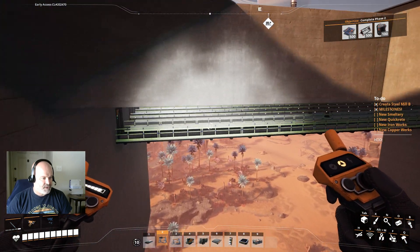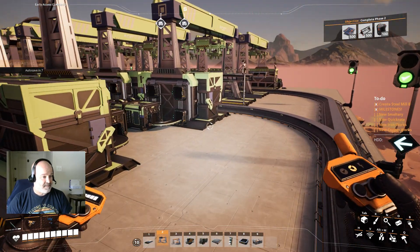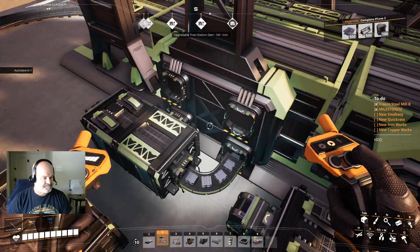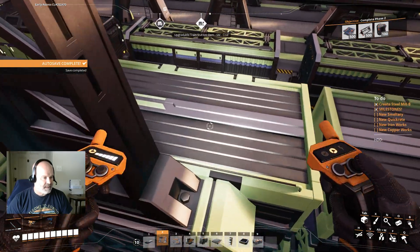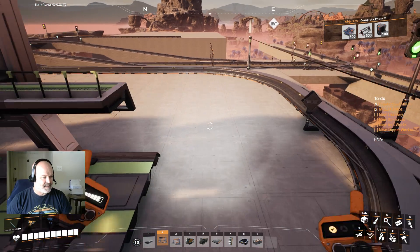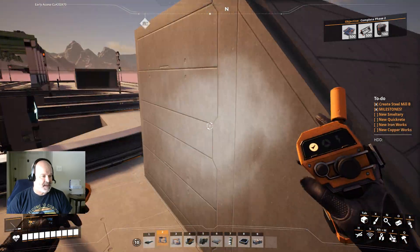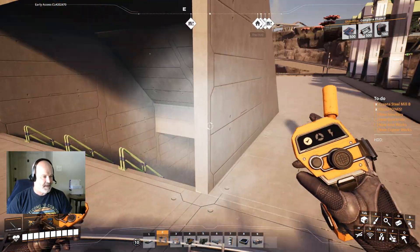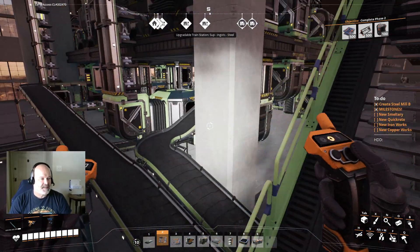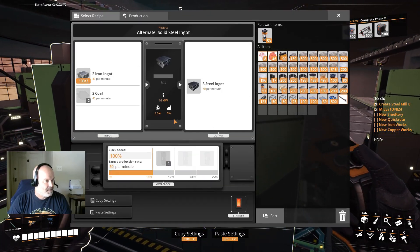Yeah, the trains are just sitting there. Let's go figure out what's going on - we have no steel ingots coming in. I fixed a problem yesterday - did it not save my fix? We had coal coming in on this station where it shouldn't be. Ingots - okay that looks good. This should be flowing, I don't know why it's not. Let's go inside and see. Between episodes I had a problem with coal coming in where iron ingots were supposed to come in and it jammed up all the machines.